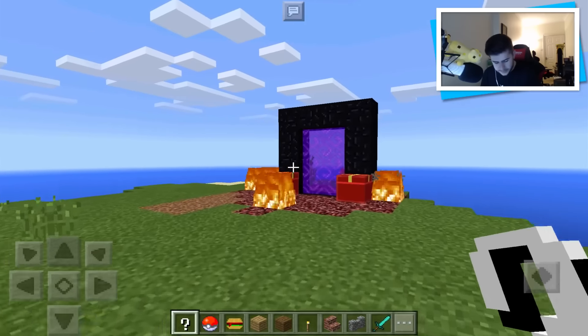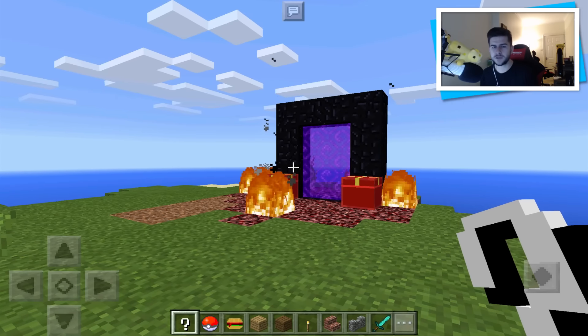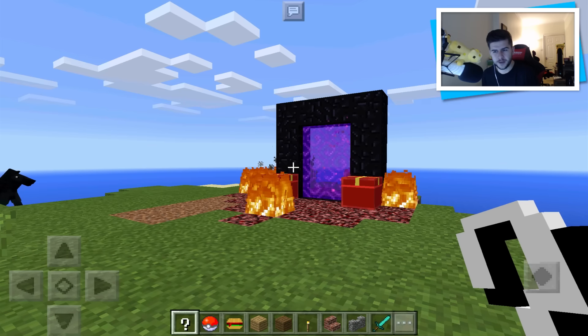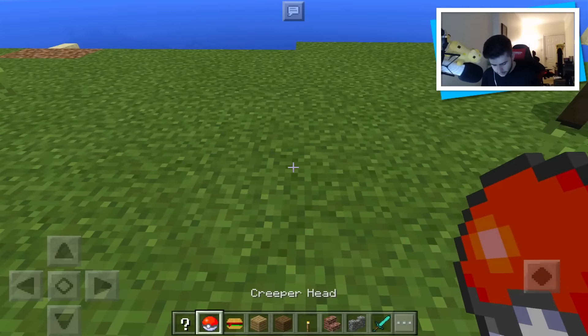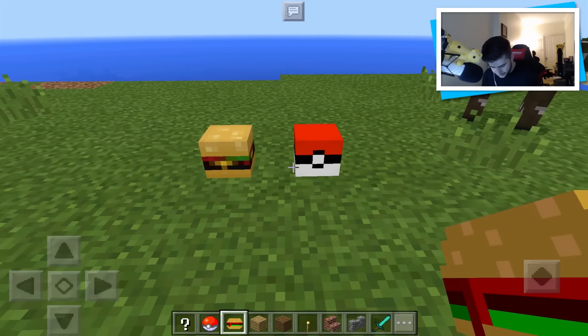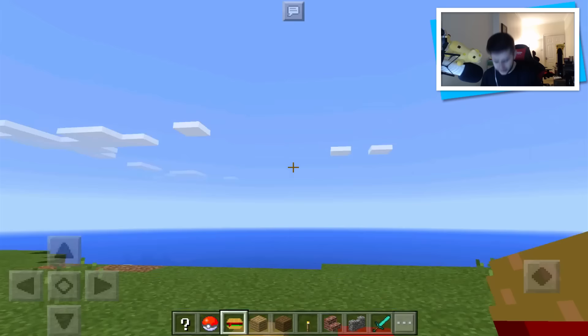The cool thing is you can go into the nether and have a little adventure, because with a wither skeleton spawning every so often, you get a lucky block every so often — so it's kind of more of an adventure lucky block. We also have a creeper head and a wither skeleton skull. The creeper head itself is actually a Pokéball.